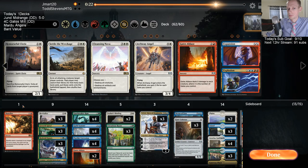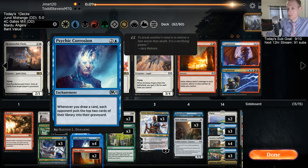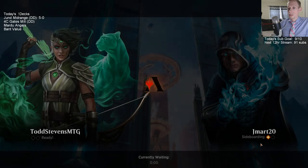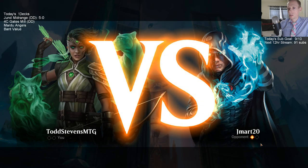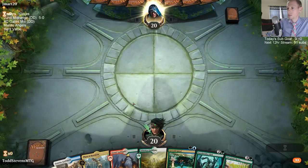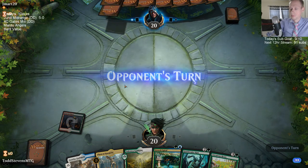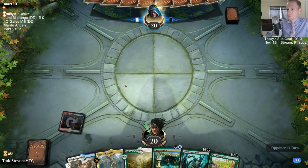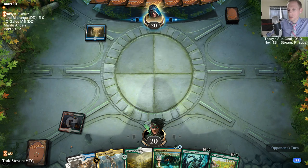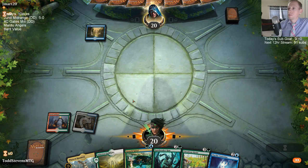I could still have the Corrosions in. Cleansing Nova can kill like a bunch of enchantments from them with Reclamation and Search for Azcanta - but it doesn't always. We have our own enchantments that we're playing though. I have fewer answers to Niv-Mizzet now - I went ahead and just took out all the Gates Ablaze so that's a tad scary. We're playing Ixalan's Bindings, so I don't know if I want to destroy my own Ixalan's Bindings with Cleansing Nova. Just taking it out.